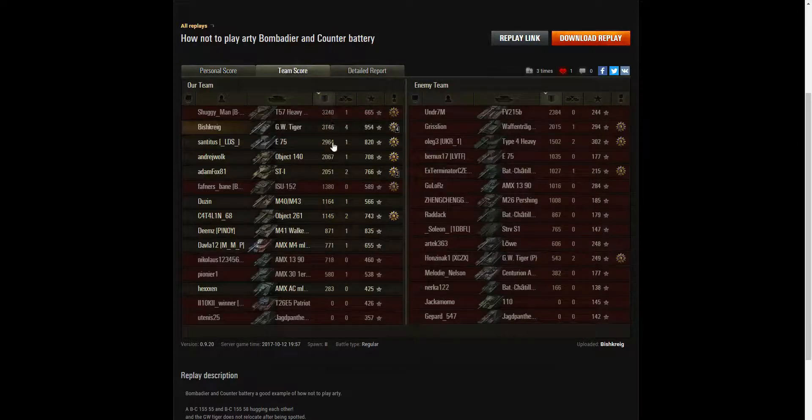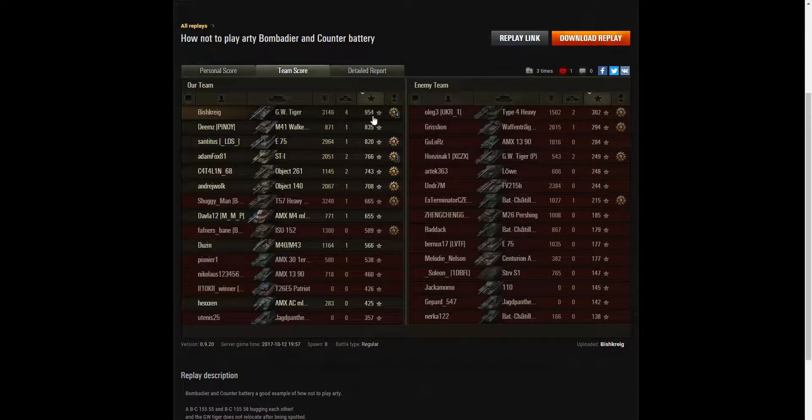Looking at the team scores: Fish Creek came second with 3,146 hit points, came top for kills with four, and came top for base XP with 954 points. In the detail report: he fired only six rounds, got three direct hits, three penetrations, and three splash — so everything he fired did something. He did 3,146 hit points of damage, all of it over 300 meters. He damaged six enemies and killed four. He did stun assistance of 847 hit points and did two stuns. On a premium account he earned 45,909 credits with no ammunition resupply cost.